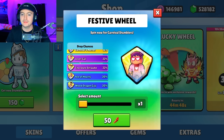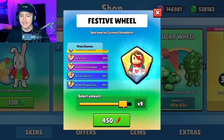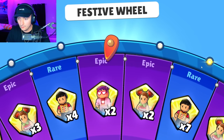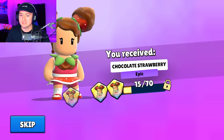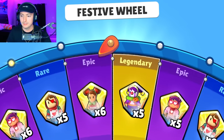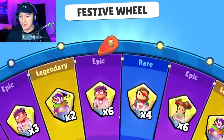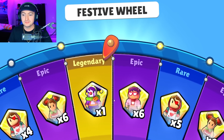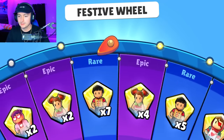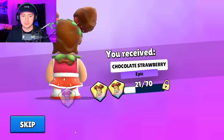The wheel has the Horror Skin, the Lover Gal, Chocolate Strawberry, the Ace of Hearts, and the Wood Dragon Guy. Let's go ahead and speedrun 10 of these spins and then go from there. We got some Chocolate Strawberry shards — kind of mid, not gonna lie. I think I'm mostly looking for the Rare, actually. The Rare's my favorite out of here, especially since the Alice in Wonderland is also a Rare. The Clown is a bit overboard, if you ask me — same with the Chocolate Strawberry.